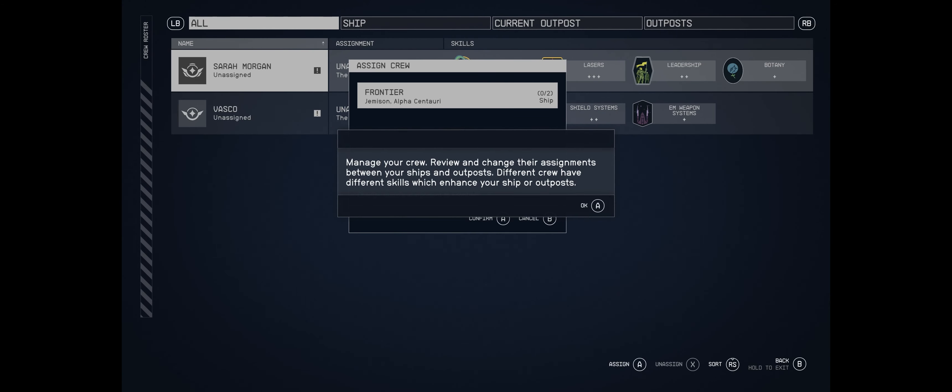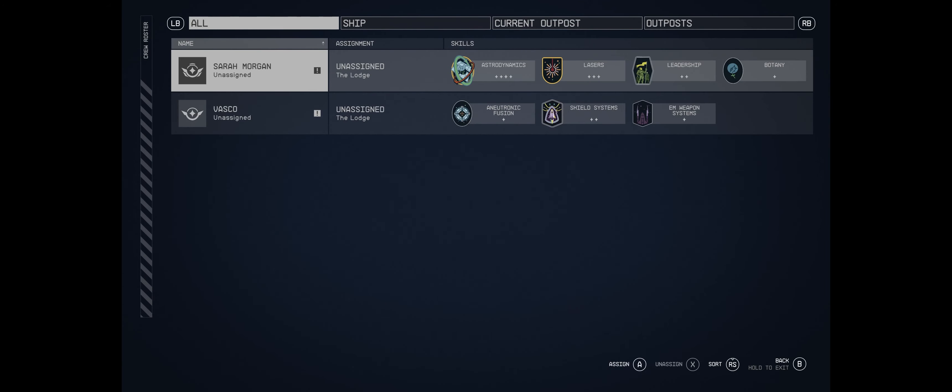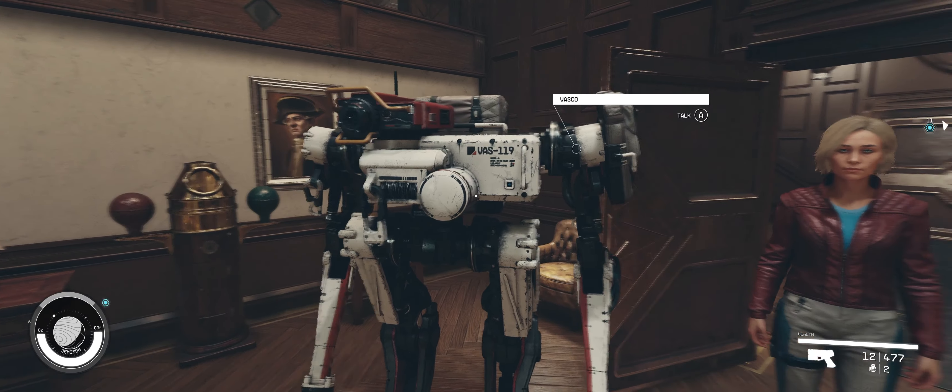Looking at the crew management screen: both Sarah Morgan and Vasco are currently unassigned. Sarah's skills include level four Aerodynamics - which makes sense given her ex-UC military background - plus laser skills, Leadership, and Botany. Vasco has his own complement of ship-relevant skills. I want Vasco on the ship but first need to offload all my excess cargo.